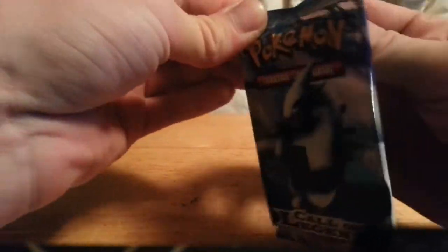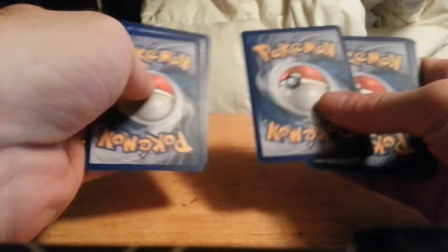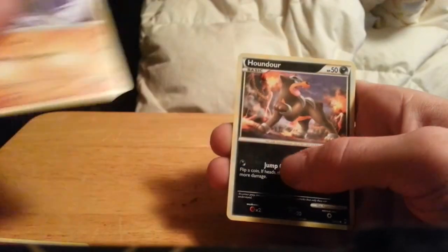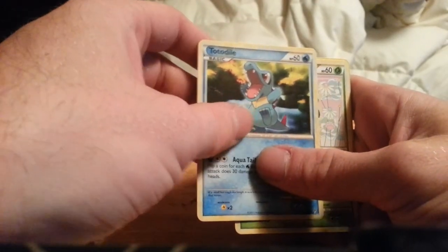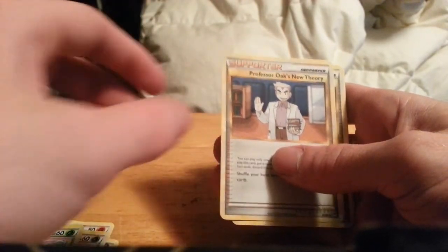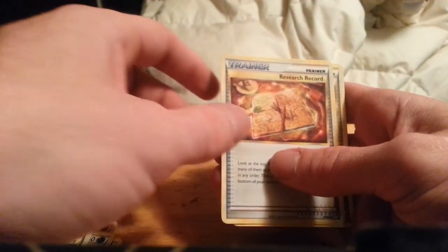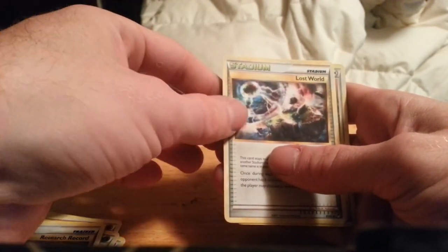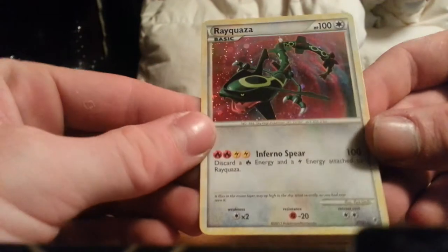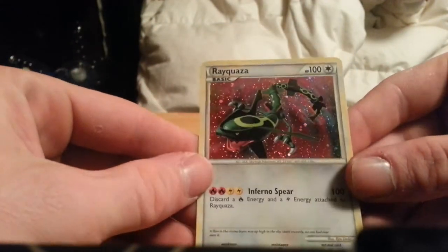Next Call of Legends pack. We have a Cyndaquil, Hitmonlee, Houndour, Togepi, Pineco, a Pineco reverse, a Professor Oak's New Theory, a Research Record, a Lost World Stadium card, and a Rayquaza. Very nice — holo. Not bad out of that pack.